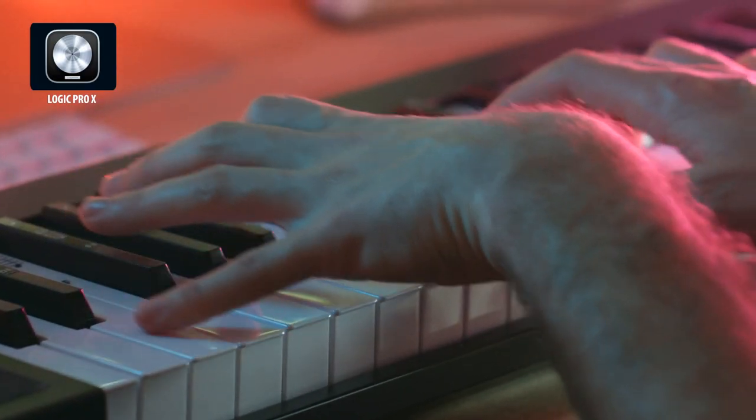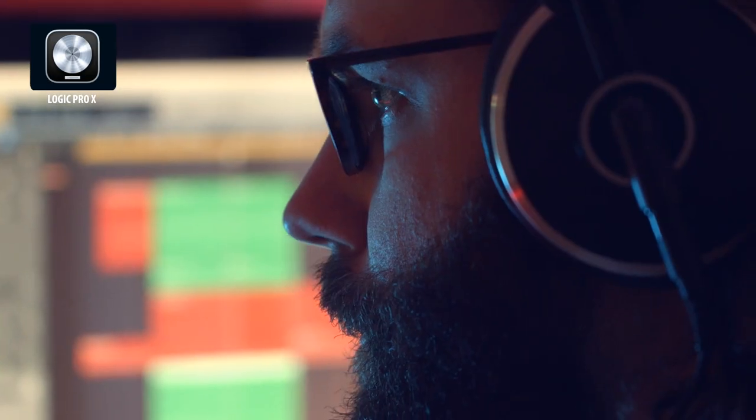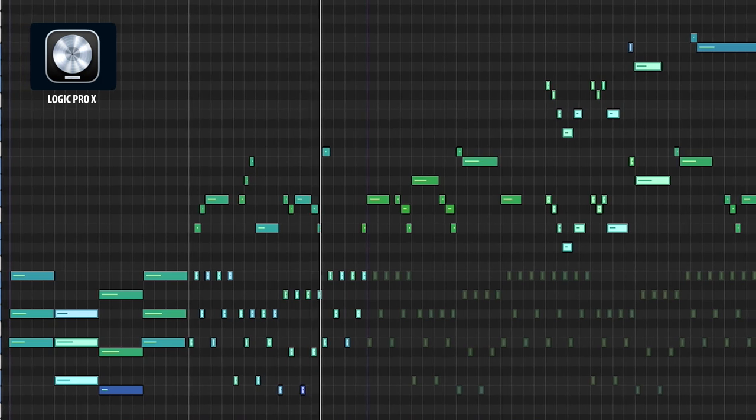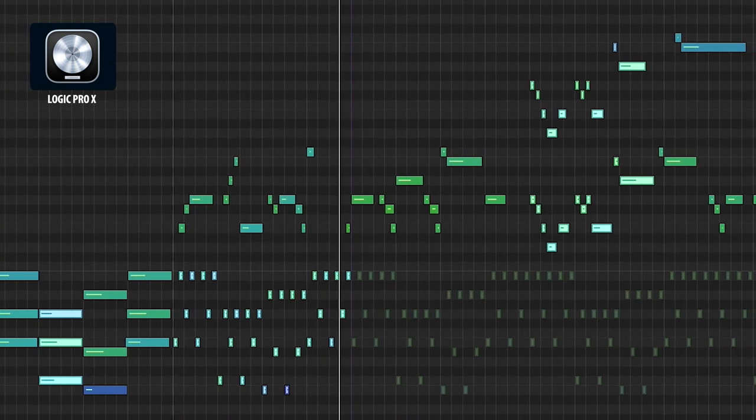I've never composed a soundtrack before, so it was a lot of trial and error, but working with MIDI is great even if you don't know what you're doing. You can just move the notes around, change the instruments and effects until it sounds good to you. Here for example is a very early project where I figured out how the main theme could sound.